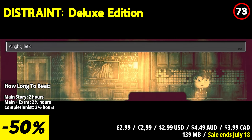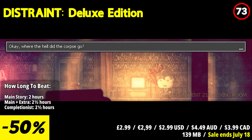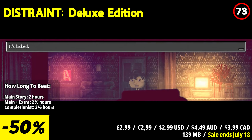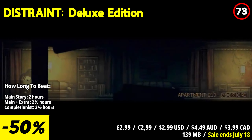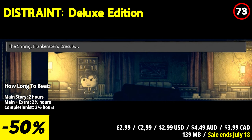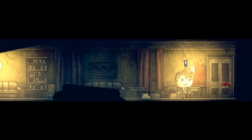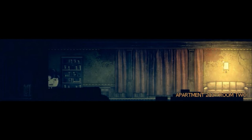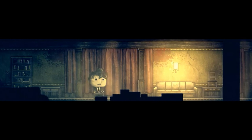This Strength Deluxe Edition is a compact yet emotionally impactful psychological horror adventure that excels in delivering a chilling and thought-provoking experience. Players step into the shoes of Price, a young man tasked with evicting elderly tenants from their homes. As Price progresses, his actions and the disturbing events that unfold lead to a gradual descent into madness. The game creates a pervasive atmosphere of dread and existential horror, making players question the moral implications of their choices.